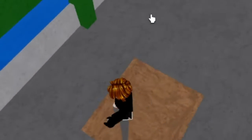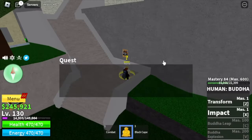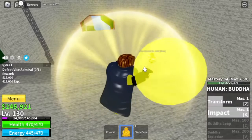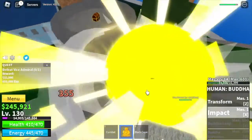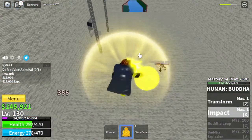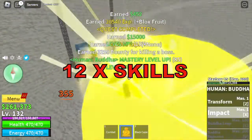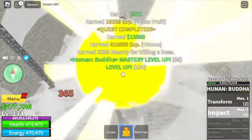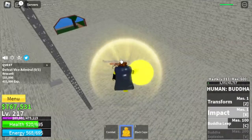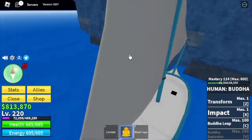Next island is the marine fortress. Make sure to buy the black cape located on one of the towers for 50,000. At level 130, you can start defeating the vice admiral. Our mastery is at 84, so there's a high chance we'll reach mastery 100 here and unlock the Buddha leap. The first time I fought the vice admiral it took only 12 X skills to defeat him — maybe because of the black cape. Finally, we've unlocked the Buddha leap and now have two skills to damage an enemy.